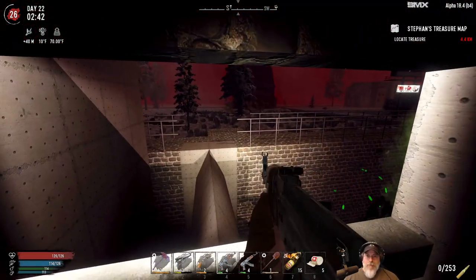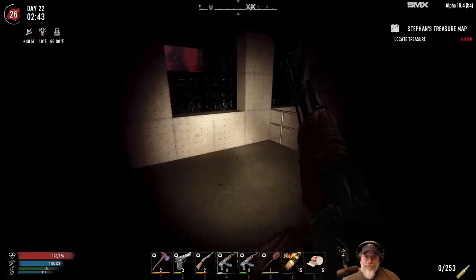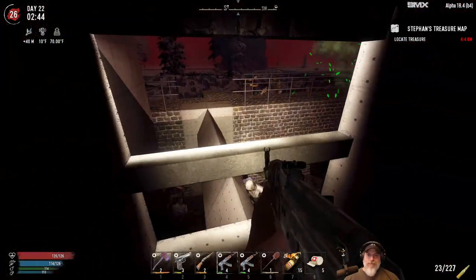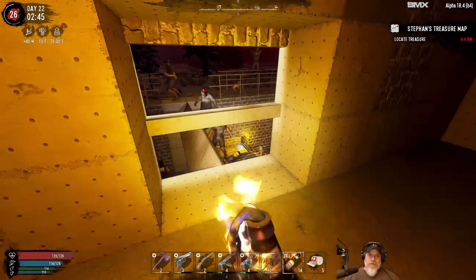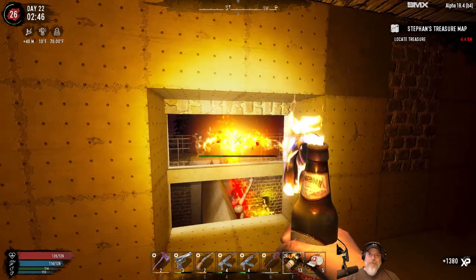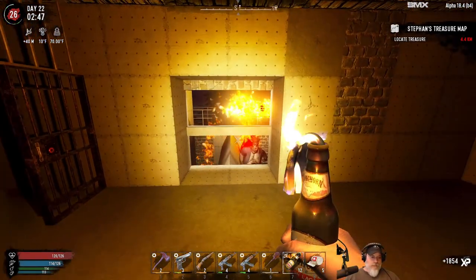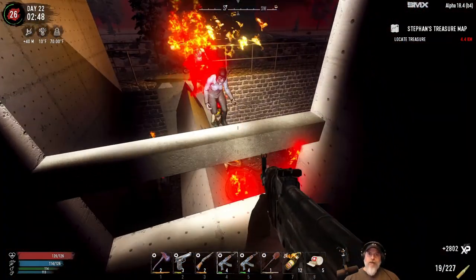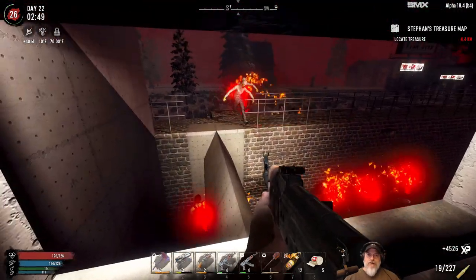Okay, we need him to come back up on the ramp so we can take him out. There he is — oh shit. That wasn't supposed to happen like that — oh, there's two cops. All right, let's get some more fire going here. No you don't, no you don't — yeah, we got to keep those guys from spitting or they're going to cause us all kinds of trouble.